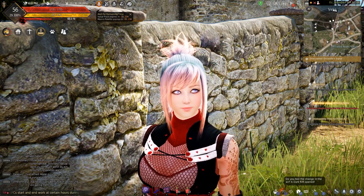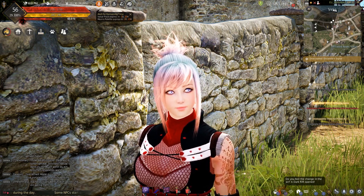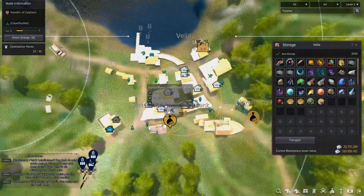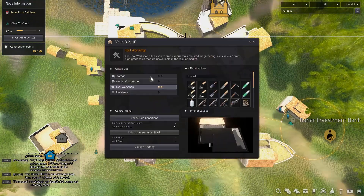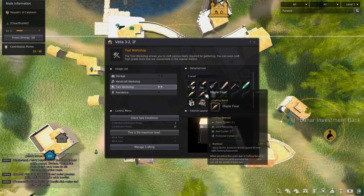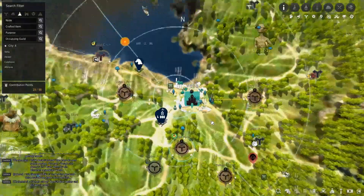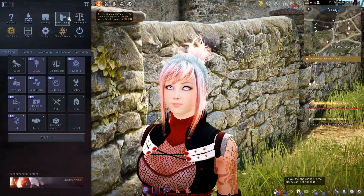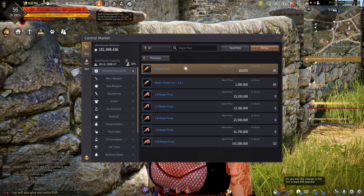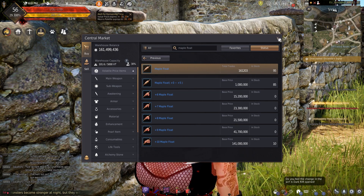Before you forget, hit that subscribe button. Let's have a quick look at what a maple float actually is. Your maple float can be found in the tool workshop. This is used with fishing, as I'm sure you know. When you look at the maple float on the market, the base price is a million. You can see it goes up rapidly. This is a good item to start with.